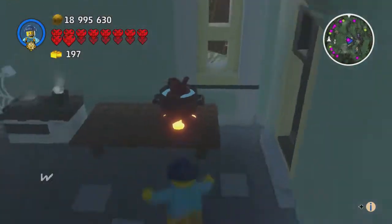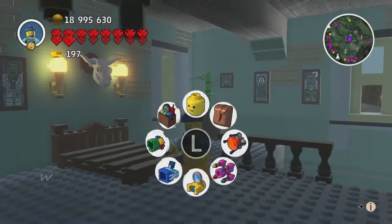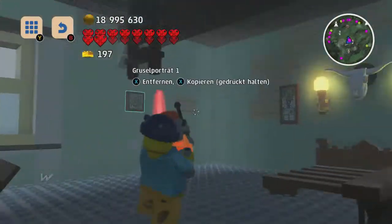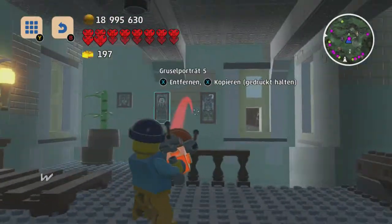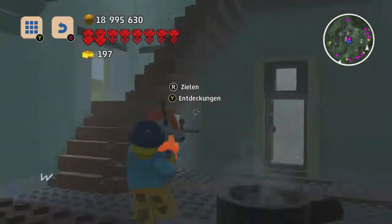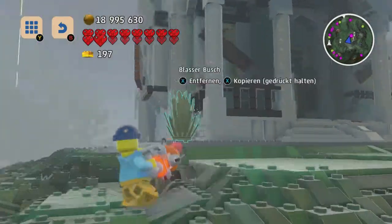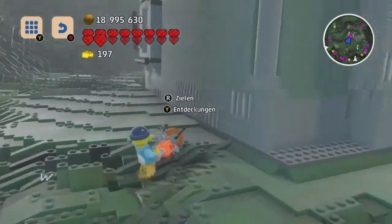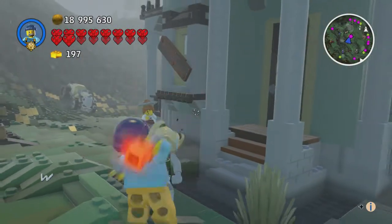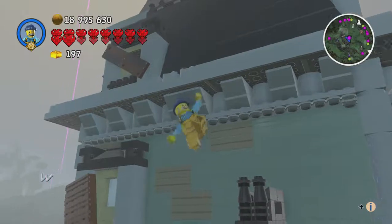Let me make sure I haven't forgotten anything. Where was that tiny window? I thought I saw something. No problem — you can take a look around outside the house for anything you need, like windows or other items.